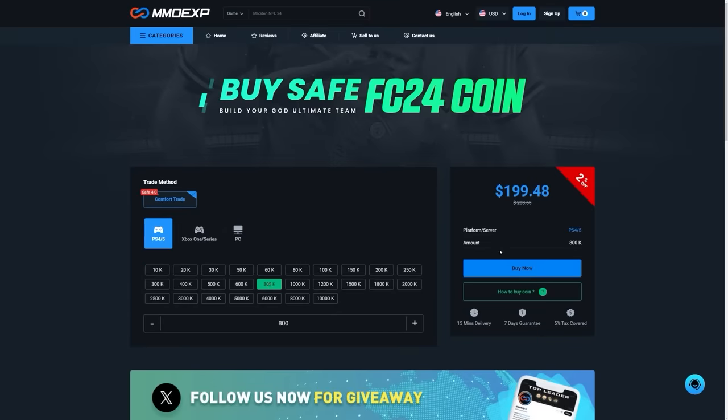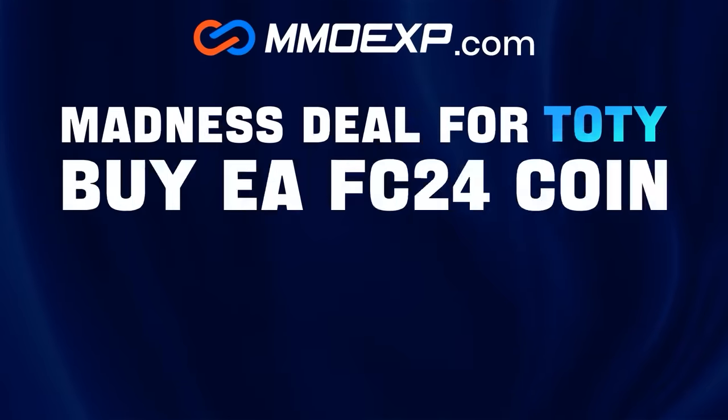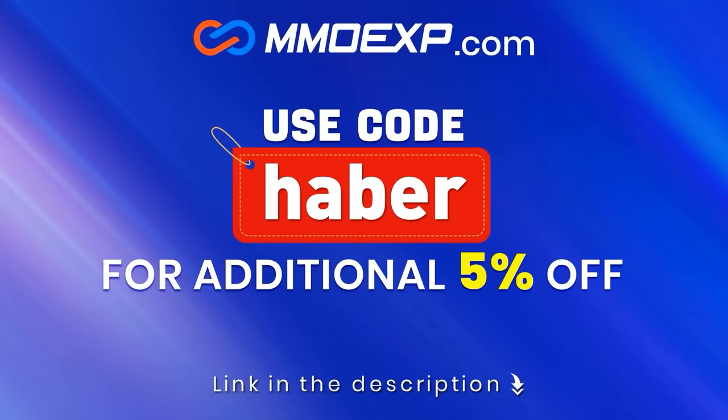If you guys are looking for cheap, fast, and reliable Ultimate Team coins, check out MMOEXP.com. Link in the description, save 5% using code HABER.